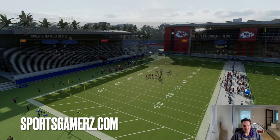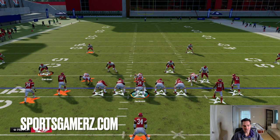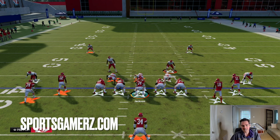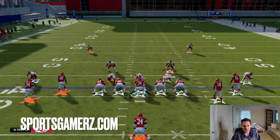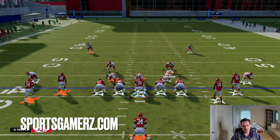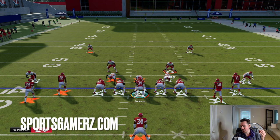There are a few different things you need to know about this play as far as personnel and little tricks before I even get into running it. The first thing is you need a fast quarterback — that's the one requirement. I am using Bo Jackson. He's 99 speed, has a really good release, he can throw, and he has really everything you need with the best abilities possible to run this scheme.